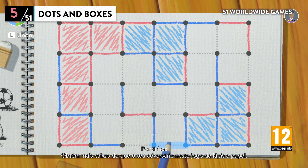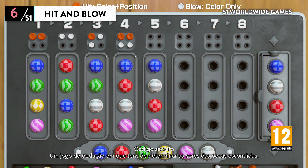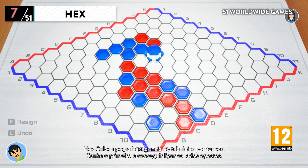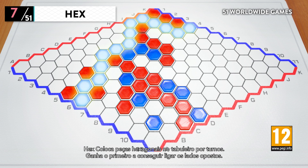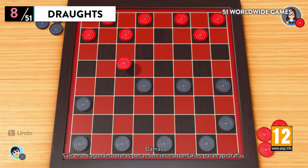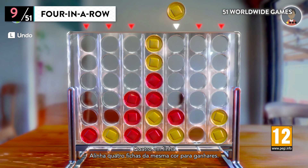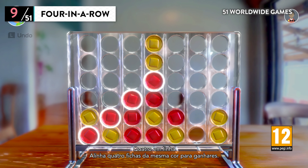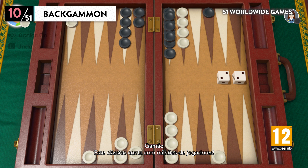Dots and Boxes — a pencil and paper game; claim more boxes than your opponent. Hit and Blow — a game of deduction; try to determine the colors of the hidden pegs. Hex — take turns placing hexagonal pieces on a board; connect opposite sides first to win. Drafts — jump diagonally over your opponent's pieces to capture them. Four in a Row — drop pieces into a grid and create a line of four pieces of the same color. Backgammon — millions of people worldwide play this classic board game.